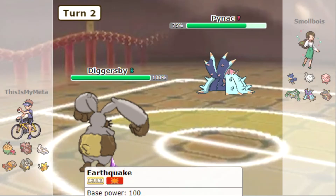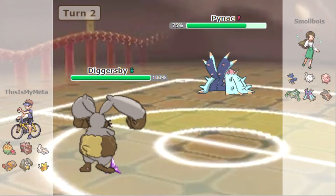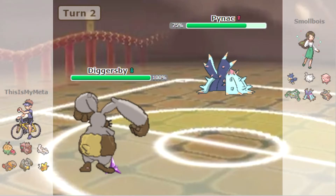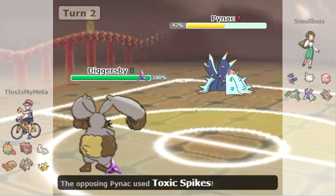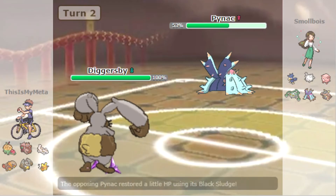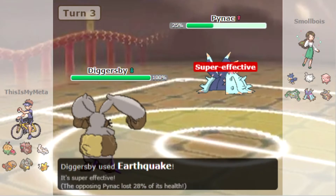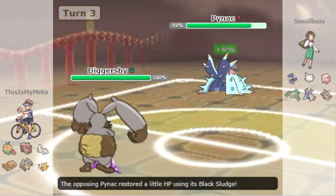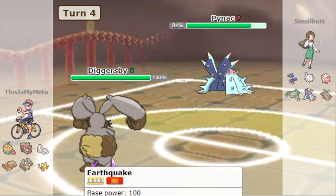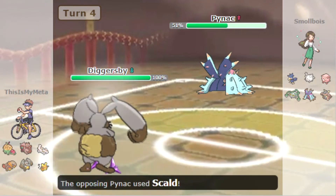I don't think we're going to survive for four hits if it's got Scald — it probably takes us out faster than we can take it out, unless we get a crit. It's actually a five-hit KO. They've got two layers of Toxic Spikes up, and it's got Recover — of course it has Recover. Toxapex kind of walls us.